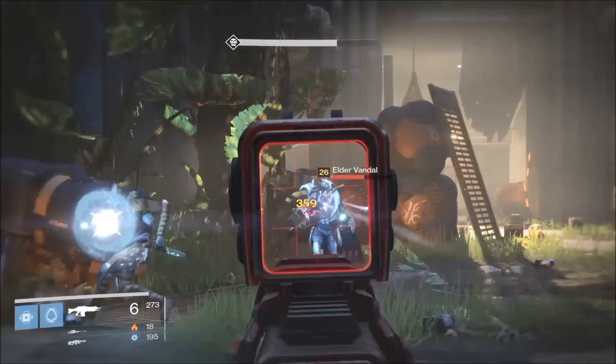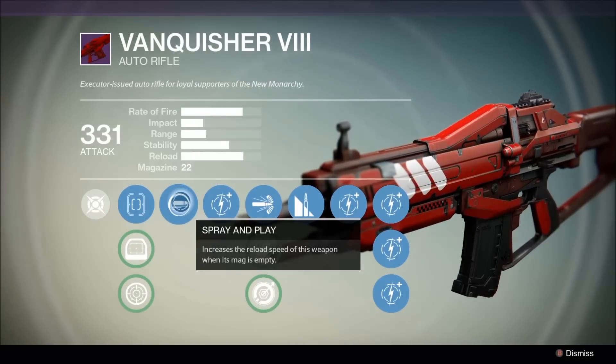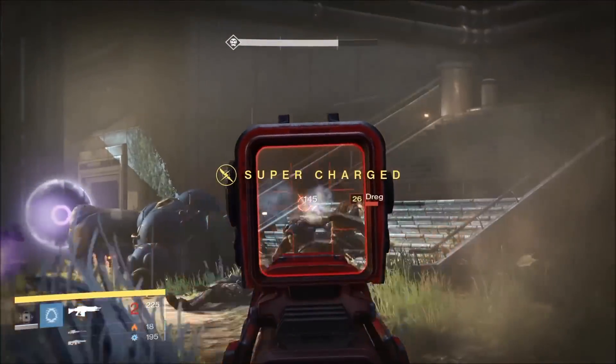First I'm going to talk about the perks, and then get into the pros and cons of the actual weapon. First up we have Spray and Play, which increases the reload speed of this weapon when its mag is empty. Normally I'd be less excited to see this perk on an auto rifle, however the mag size is 22, which makes this perk very useful.